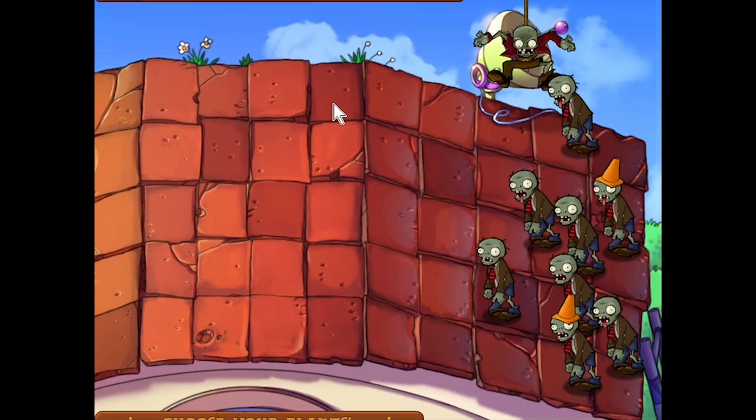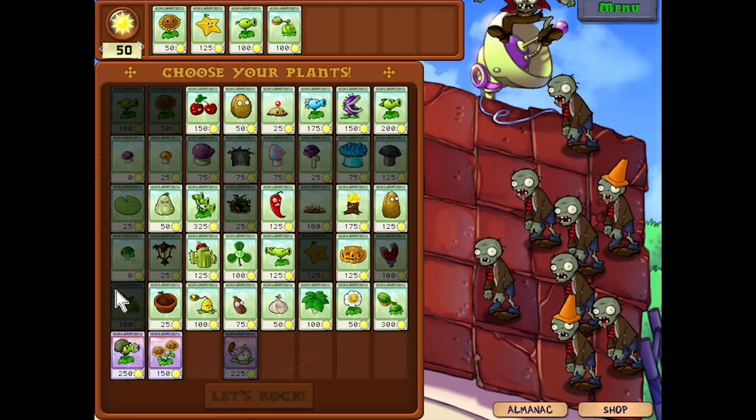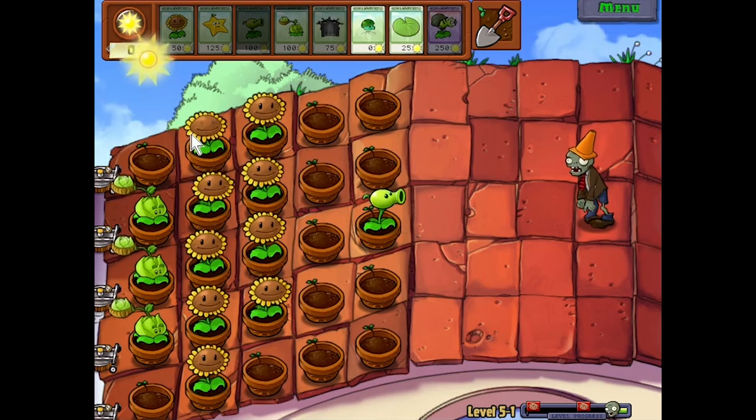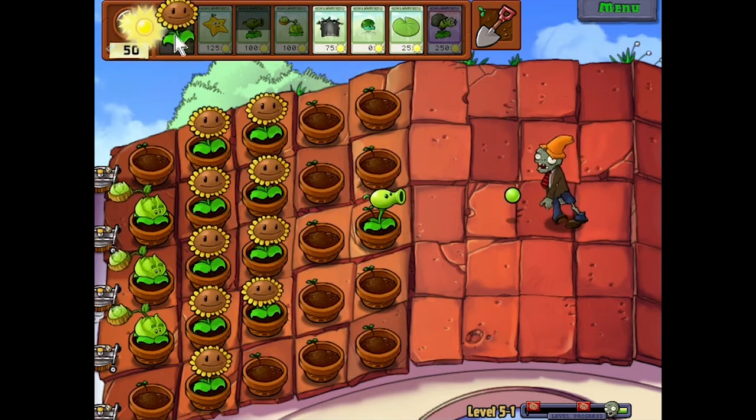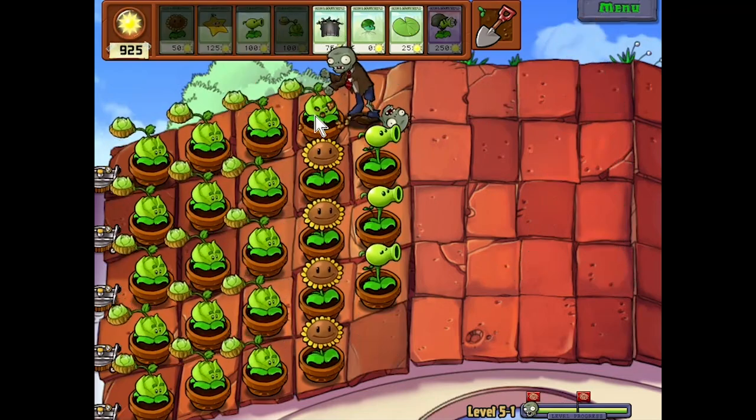The first roof level gave me sunflower, starfruit and peashooter. Starfruit and peashooter both suck on the roof, so I picked cabbage-pult. Peashooter was actually useful because I could plant it on the last column of pots where it could attack the rest of the lane. The cabbages were the most important part of the defence — three columns of them and the level was done.